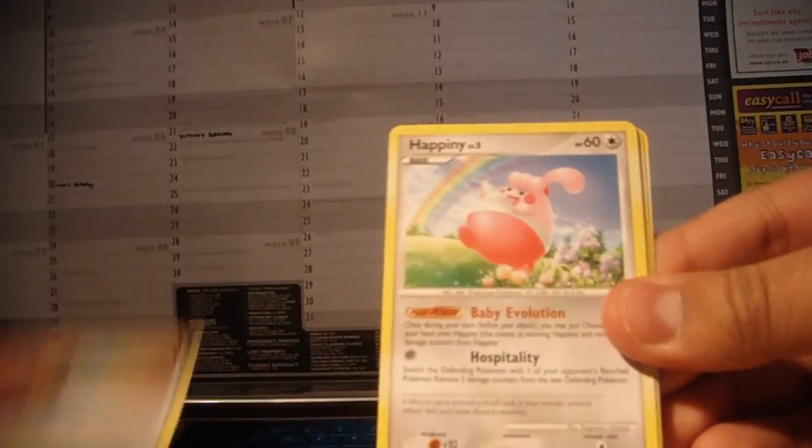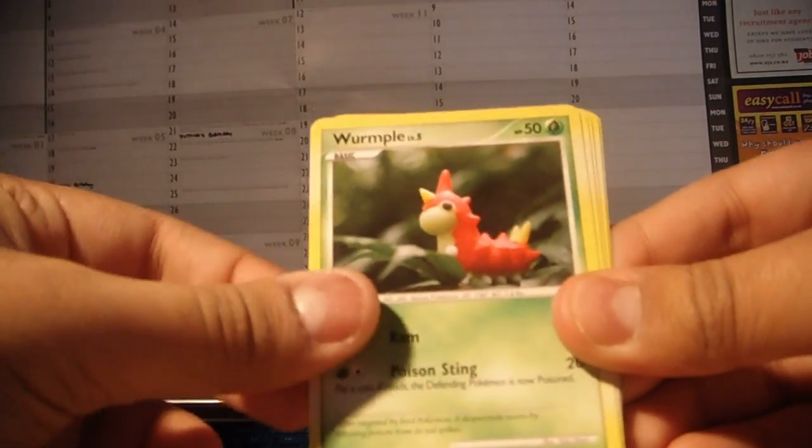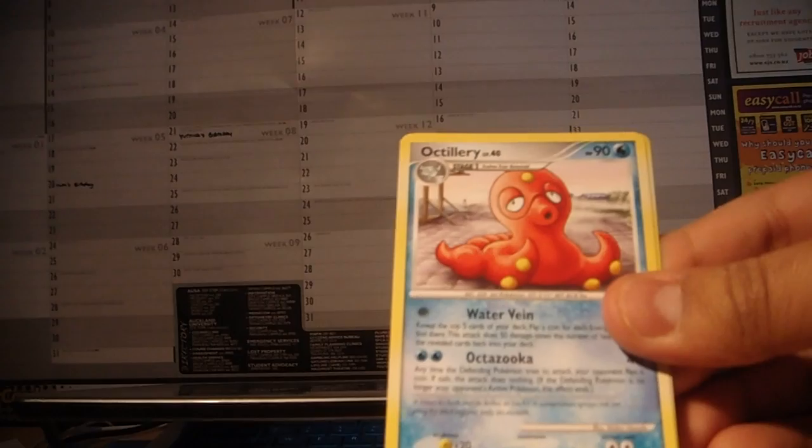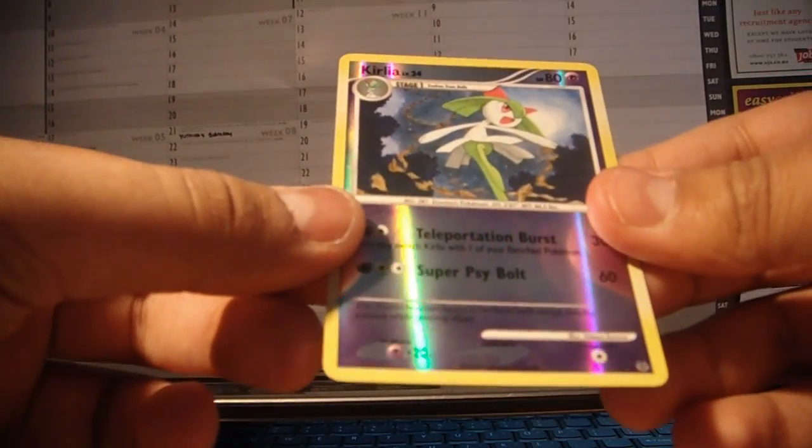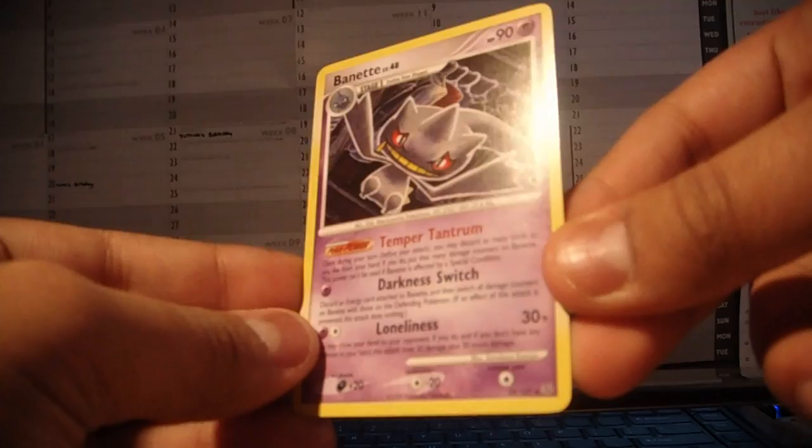It's all about the reverses anyway. Okay: Dunsparce, Hapini, Lickitung, Shuppet, Wurmple, Vigoroth, Flaffy, Octillery, and a Curlia, which is an uncommon reverse. Cool. And my rare is a Banette. Definitely no hollows in the middle.